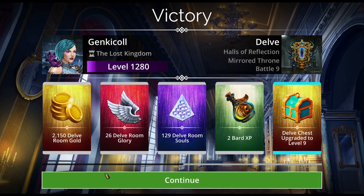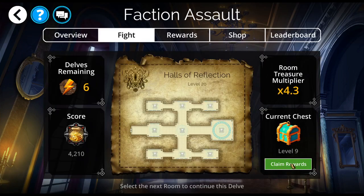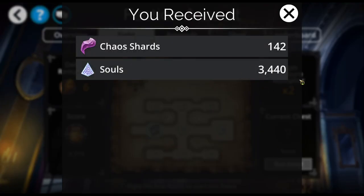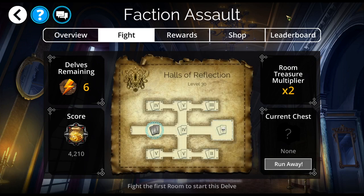My first delve chest is level nine — let's see what we get. That's a nice bit of souls, and quite a bit of chaos shards as well. If you didn't know already, we have a new faction coming on Friday, so we've got a weekend faction assault coming, and that is awesome. I love faction assaults — they're so much fun.